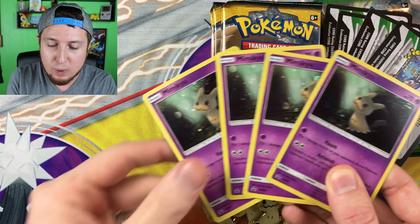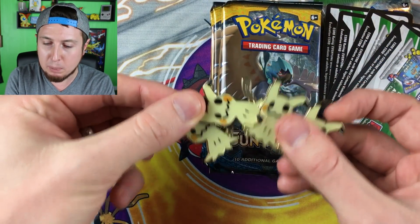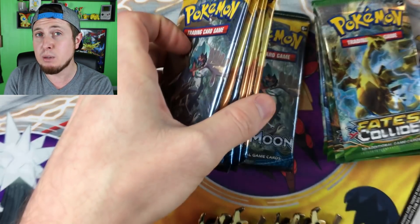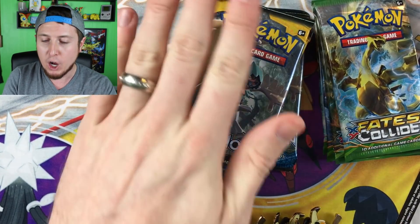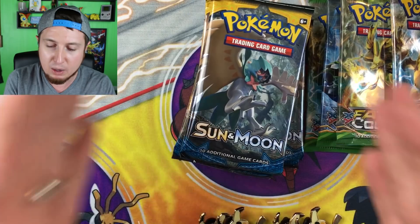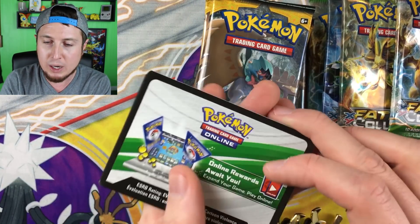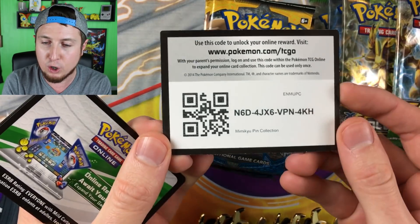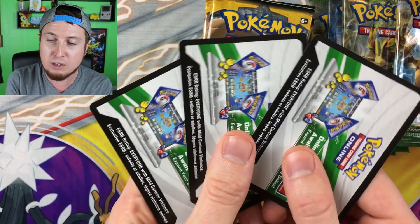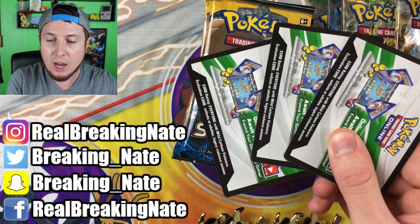Now that I have everything open, we have four Mimikyu promos, four Mimikyu pins, four code cards, and then we have eight Sun and Moon booster packs — where we could pull that secret rare Altar Ball — and four Fates Collide packs. I'm so happy that we have more Sun and Moon than Fates Collide. I'm going to give away one of these codes right now, and the rest I'll give away throughout the week on my social media: Instagram, Twitter, Facebook, Snapchat.